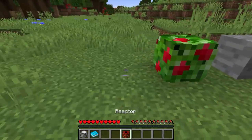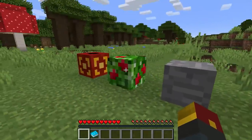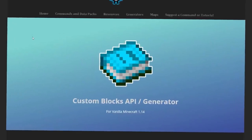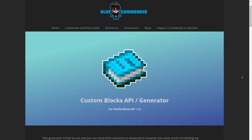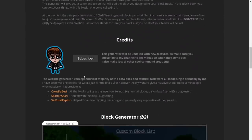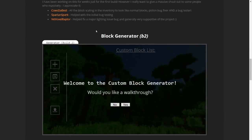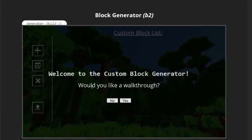Here are some blocks we made for the purpose of this video, and I'm going to show you us actually making them in a hot second. We'll show you the website so you can figure out how to make your own blocks. Here we are on Blue Commander's Weebly page, linked in the description of today's video, and we've got the custom blocks generator right here. There is a whole section for navigation that will teach you everything you need to know about this generator, and most importantly, you'll want to go to the block generator section — it's an awesome automated system.